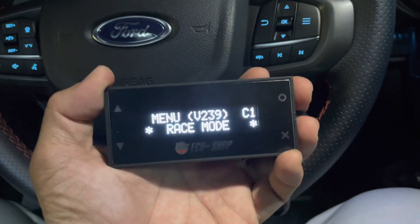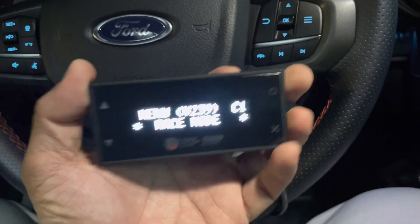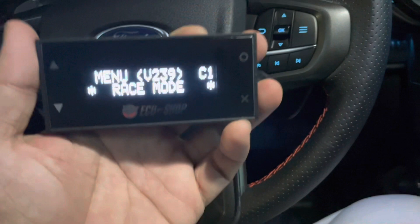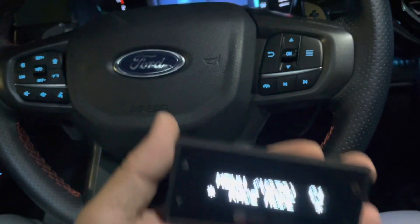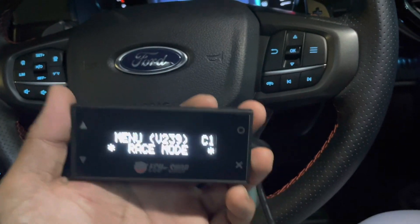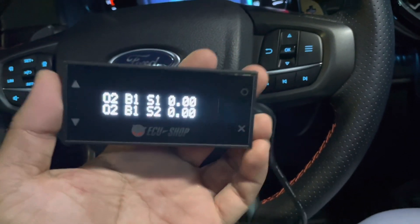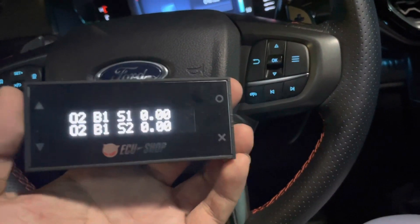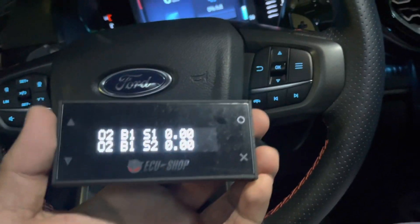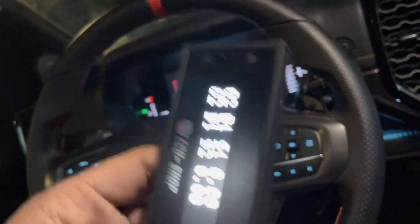If we go to Race Mode and set it to P1, just leave it there with the OBD plugged in. Whenever an error code shows up, it will clear it automatically. So you can set this and let it run, or you can just clear it manually. Normally if we have an error code coming from the DPF system, it wouldn't run into limp mode.